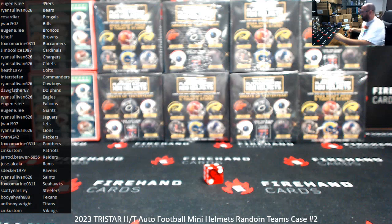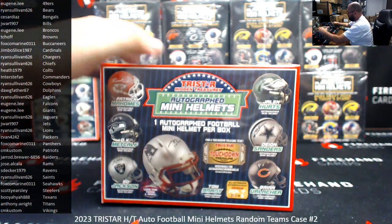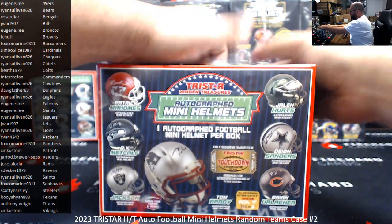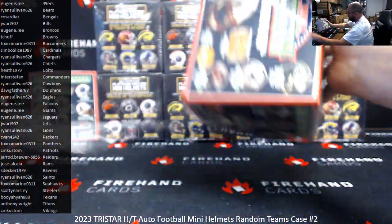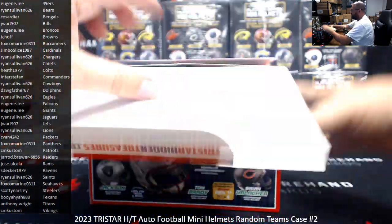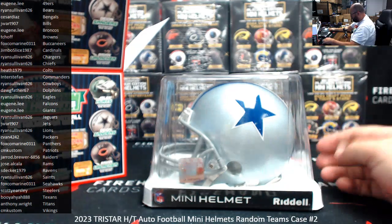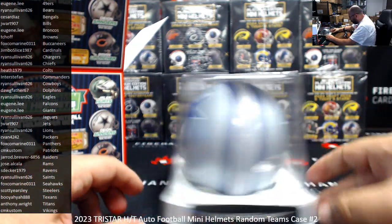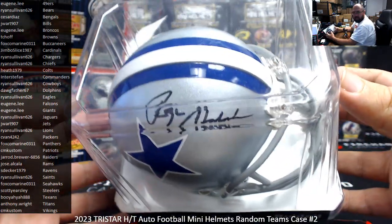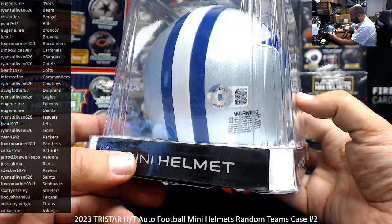We'll do the two loose Hidden Treasures helmets that we had. Maybe we get lucky and one of these two has a ticket for something else — that'd be kind of cool. Dallas Cowboys — that looks like kind of an old-style helmet. It's a pretty good one: Roger Staubach, 1985 Pro Football Hall of Famer. Cowboys going to Ryan Sullivan. Beckett authenticated.